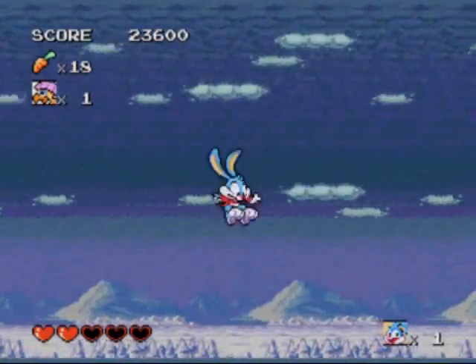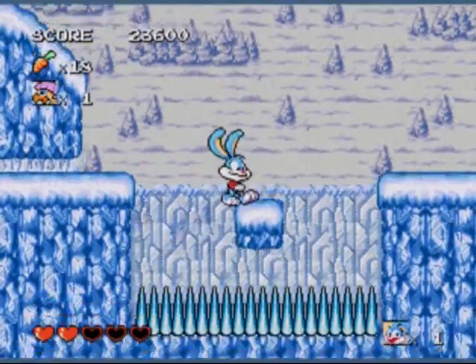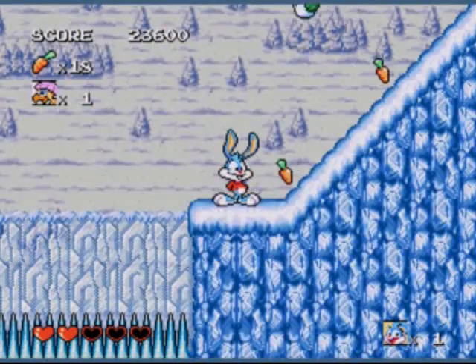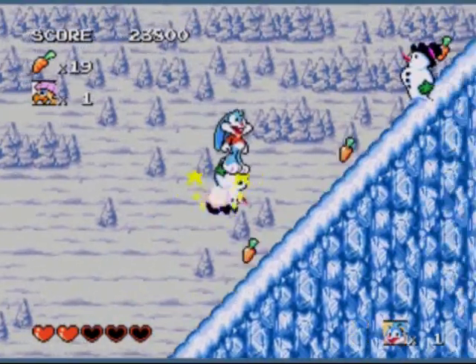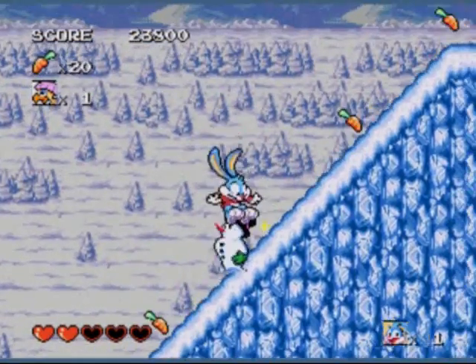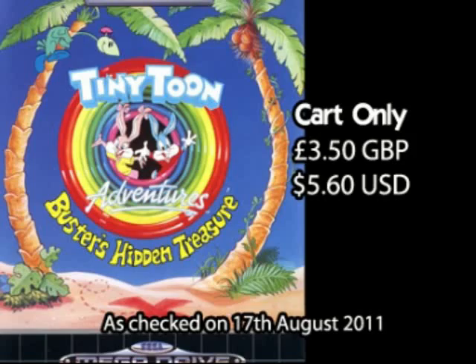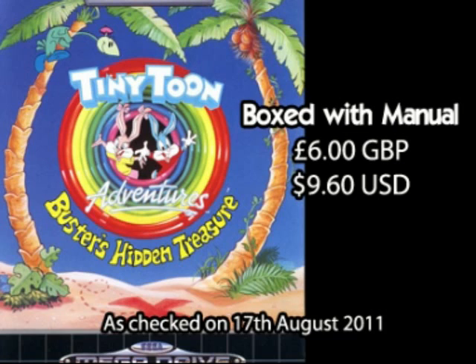The game does have its aforementioned flaws, but looking at the overall package, this is clearly one of the better platformers available for the Mega Drive, and anyone who was a fan of that era would be insane not to pick this up. It's quite cheap too — a quick search at the usual suspects and you'll find you can net a cartridge-only copy for around £3.50, approximately $5.60, and a complete box copy will only set you back by about £6, around $9.60. You can probably spend more than that on lunch today.